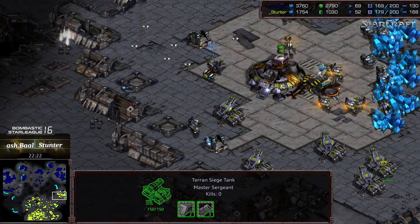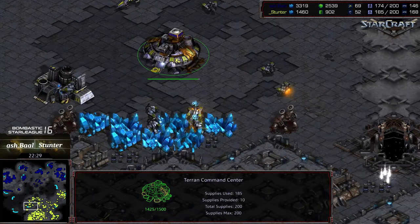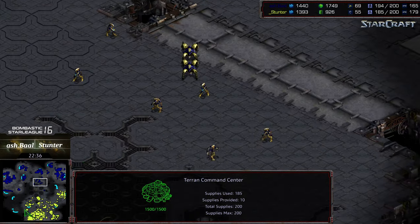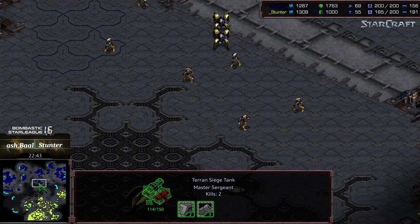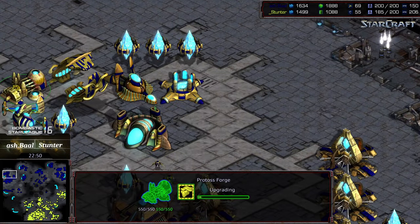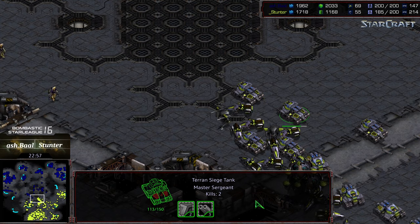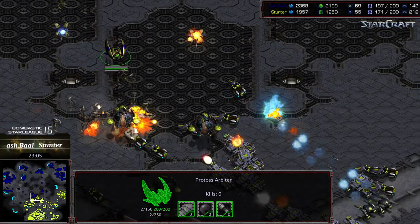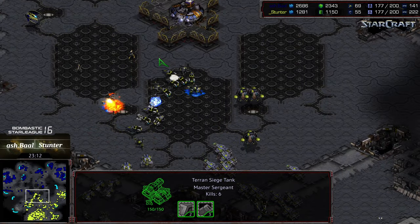All of a sudden Stunter has a supply lead and can establish the interior six o'clock base with SCVs saturating. Ashball is building a war chest. A recall at the three o'clock location — siege tanks are there to defend, so that will get taken care of rapidly. Stunter is rebuilding turrets and playing a very shell-like style. It will be up to Ashball entirely to crack this. Stunter will just build that war chest, hit 200 supply, then start making motions. Big EMP hitting that arbiter — and without arbiter support, Ashball gets thrashed again.